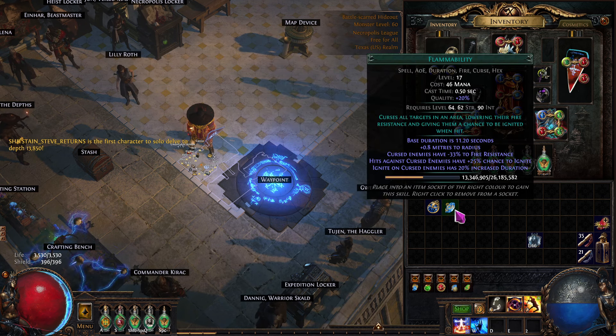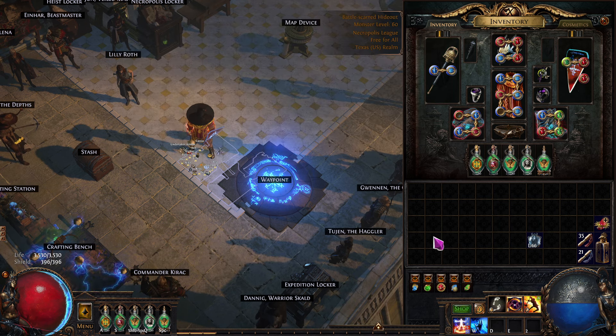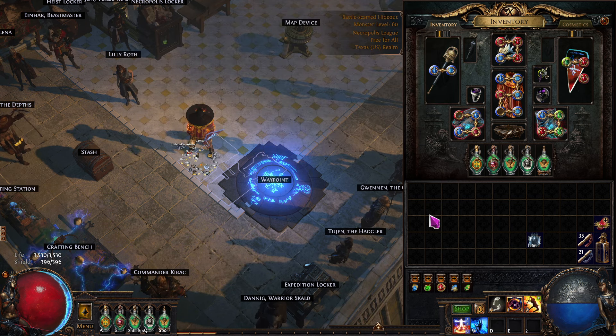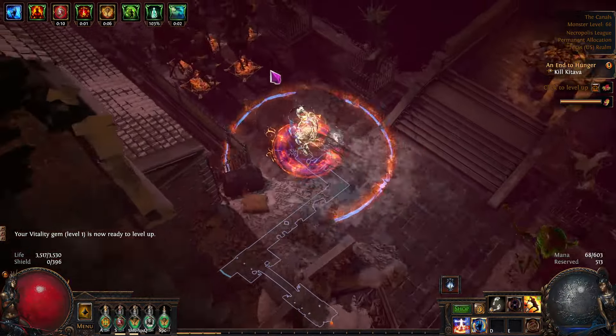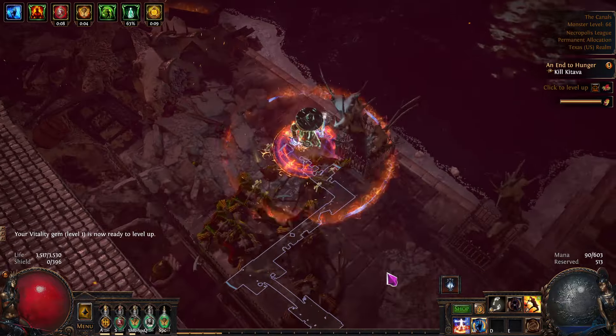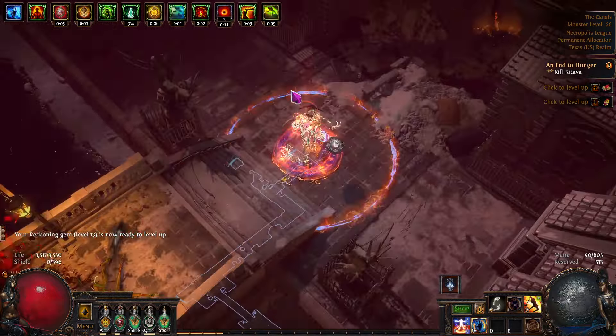If you put something else on there it can work as well — I just like this amulet because without it you'll be a less tanky. It's a lot of fun having it on there. For instance, I added Blasphemy Support with Flammability — I had two open spots — so now we have minus 33 to their fire resistance. I'm not sure if the ignite will actually proc, but we'll see. Let's test this out — we're about to do Kitava and then do the maps.